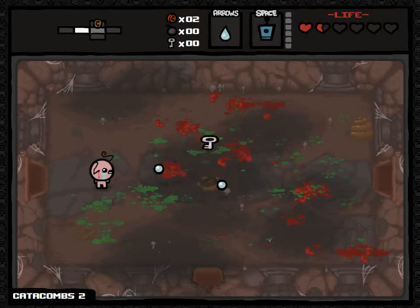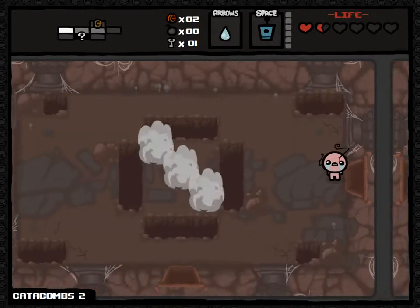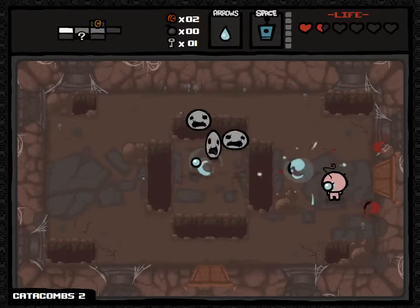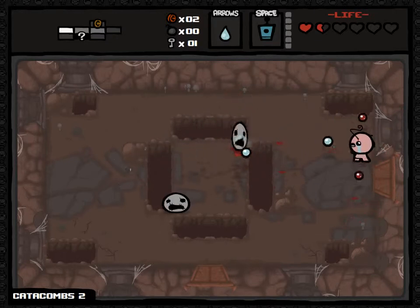There we go - take you out. There we go, and there's a key. And a poo. Shoot the poo. There are sad things in the middle. Maybe I'll kill them now and I'll end up falling on them later in magic land or something.